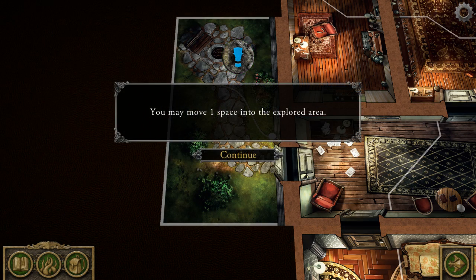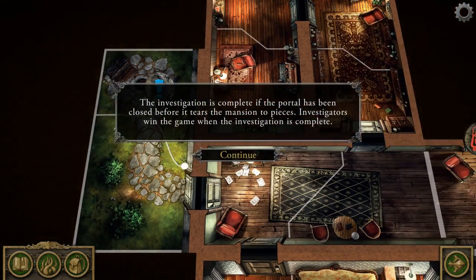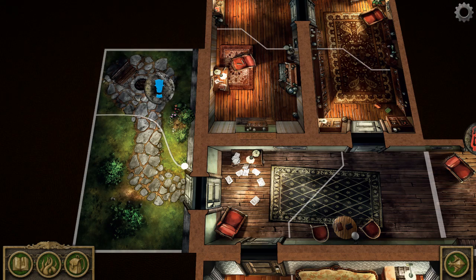I don't think I want to. You may move one space into the explored area. Yeah, I'm not gonna — it's gonna take me two actions, a full action to get over there anyway, regardless. So I'll just stay here in case Sister Mary needs some help. The investigation is complete if the portal has been closed before it tears the mansion to pieces. Investigators win the game when the investigation is complete. How the hell do we close it? Hopefully we'll know once we interact with that token.